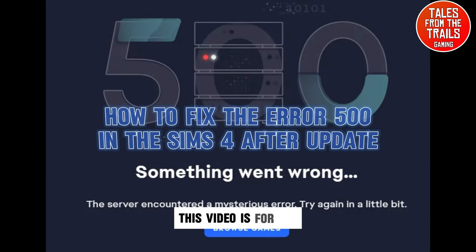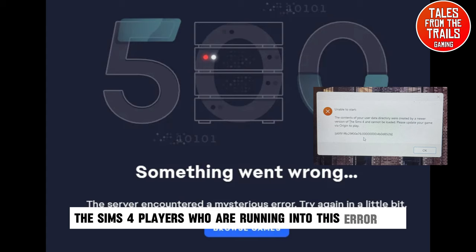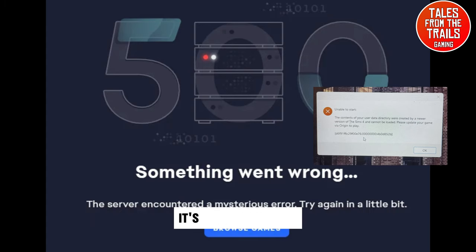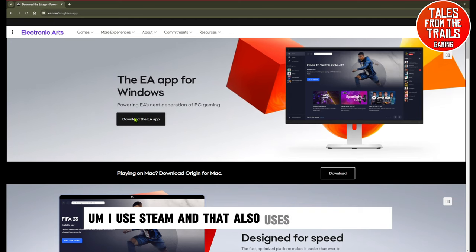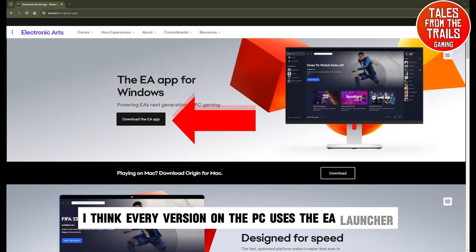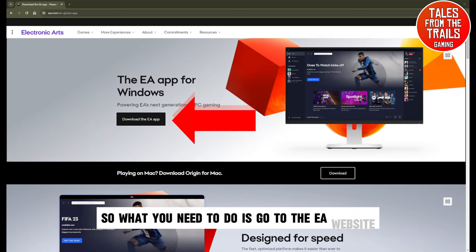Hey everybody, this video is for Sims 4 players who are running into this Error 500 'Something went wrong' after the latest update. It's a very quick fix. I use Steam, which also uses the EA launcher — I think every PC version uses the EA launcher, and that is where the problem lies.